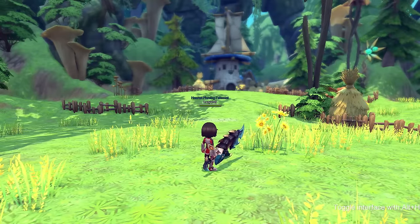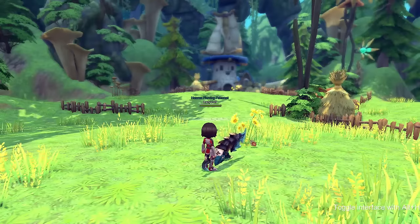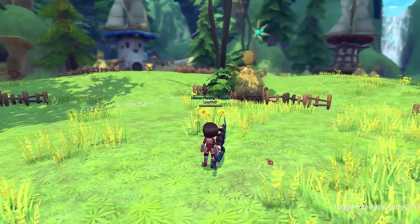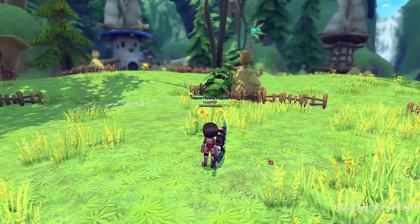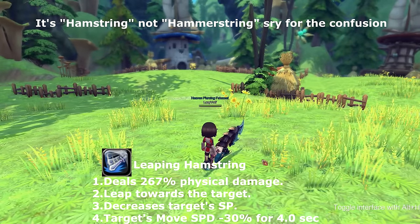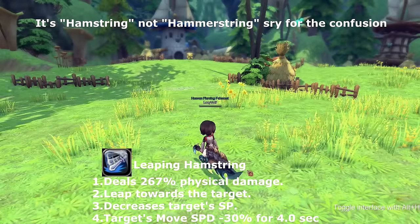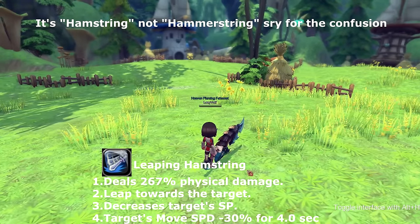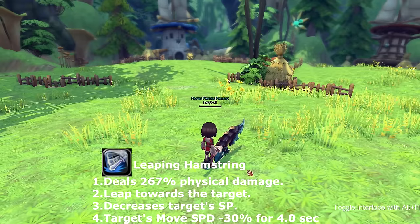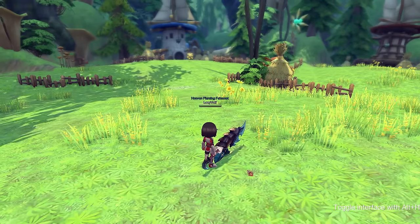Our first great sword skill is called leaping hammer string — similar to hurtling leap but better. It allows you to leap to a target, and if you don't have a target you stand in place. You get two debuffs: it decreases the target's SP and the target is slowed by 30% for four seconds. Cooldown is eight seconds.